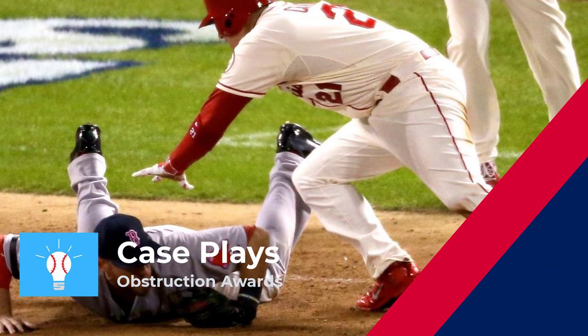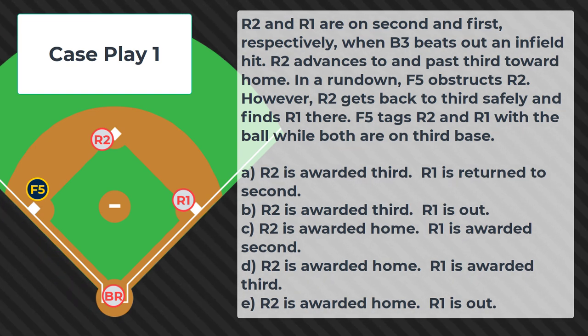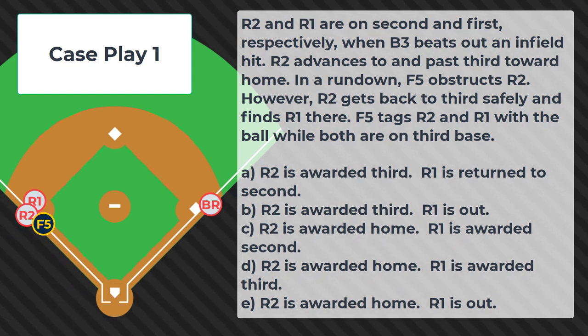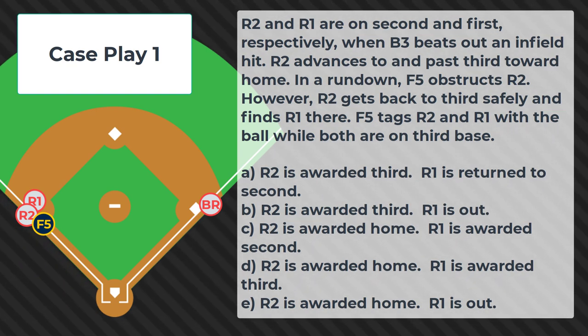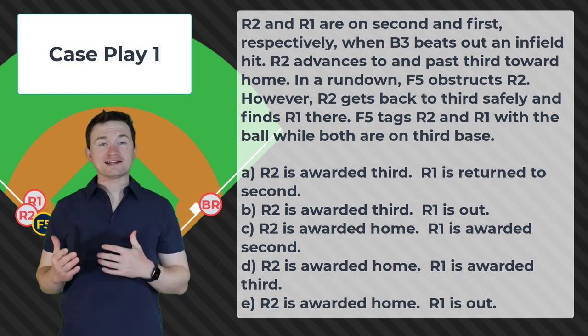Case play number 1. R2 and R1 are on 2nd and 1st respectively when B3 beats out an infield hit. R2 advances and passes 3rd towards home. In a rundown, F5 obstructs R2. However, R2 gets back to 3rd safely and finds R1 there. F5 tags R2 and R1 with the ball while both are on 3rd base. Is this: A) R2 is awarded 3rd, R1 is returned to 2nd; B) R2 is awarded 3rd, R1 is out; C) R2 is awarded home, R1 is awarded 2nd; D) R2 is awarded home, R1 is awarded 3rd; or E) R2 is awarded home, R1 is out? The correct answer is D.